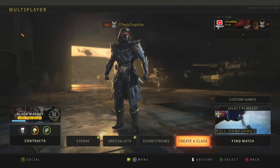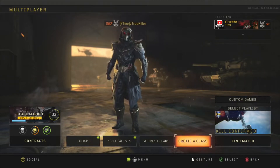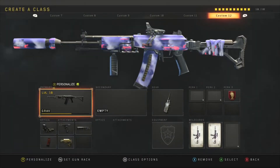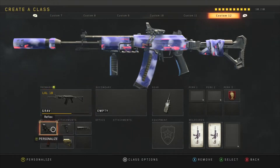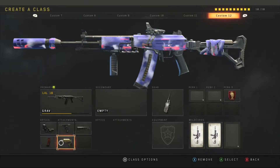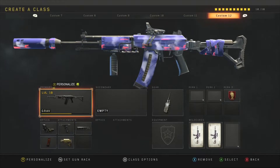Hey, how's it going guys, it's TrueKiller back with another video. In today's video I'm going to be showing you guys an insane suppressed Grav class setup. The Grav actually melts in this game, especially with this class. The attachments I use are the reflex sight, grip, suppressor, extending mags, and stock. These attachments go hand in hand and make the gun so much better than it already is.